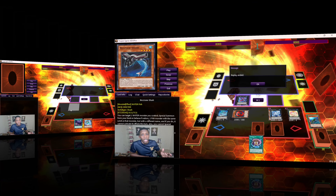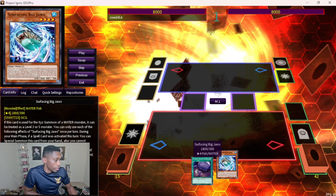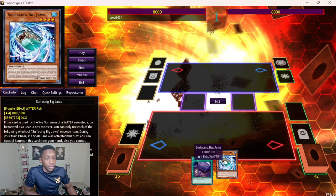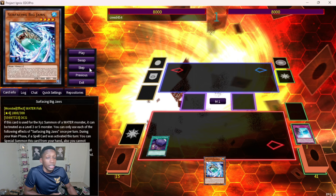Now let's get into some stronger combos. This introduces Surfacing Big Jaws — a really strong card, definitely what the deck needed. I have Surfacing Big Jaws and Foolish. You don't necessarily need Foolish for this combo because Surfacing is literally a one-card starter finally — another one-card starter. It special summons so you don't have to commit your normal summon. Foolish is going to send Ice Bear — you'll see that in the next play.